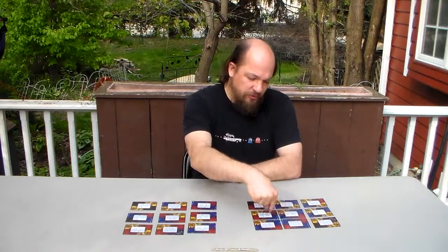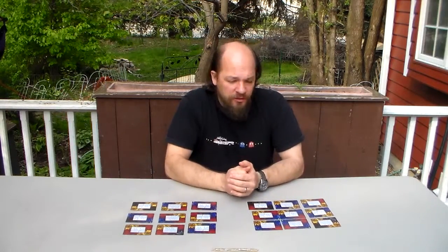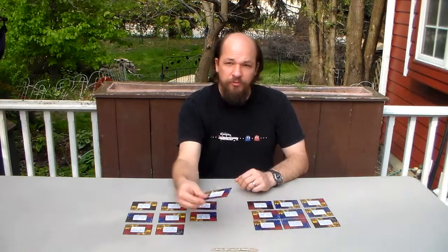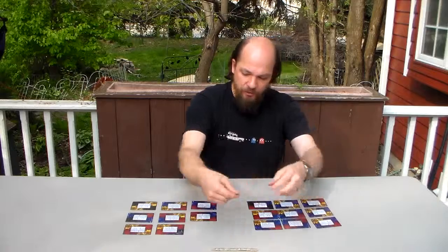Once you do get a section that is all four colors, those are locked, and then you cannot take the fourth action on an opponent, which is swapping one card from your side with one card from the opponent's side. You cannot swap with locked ones, so you would have to swap with unlocked cards.